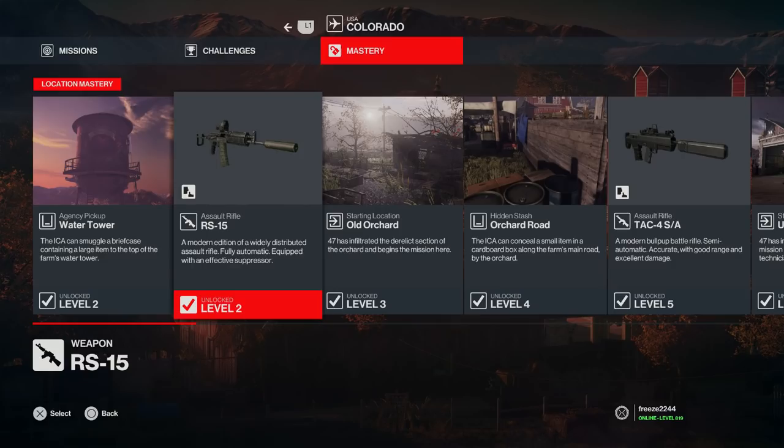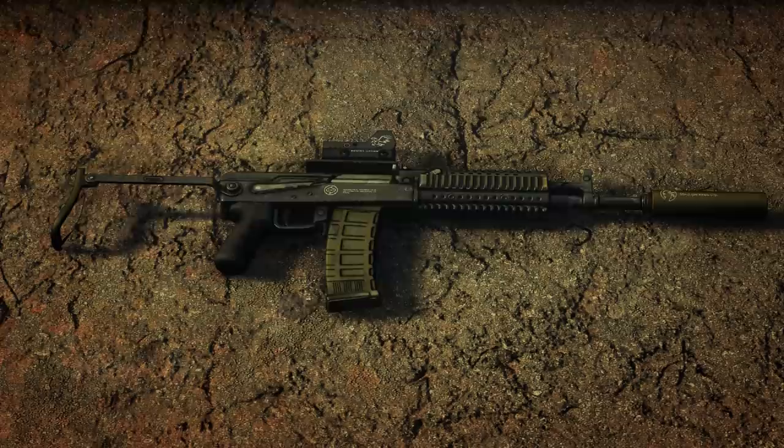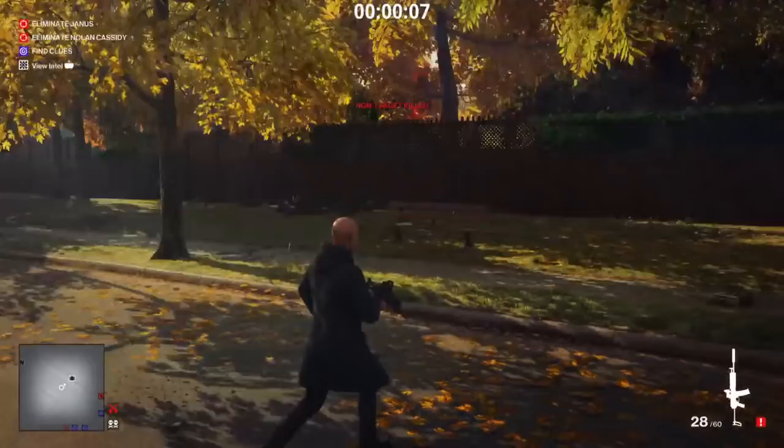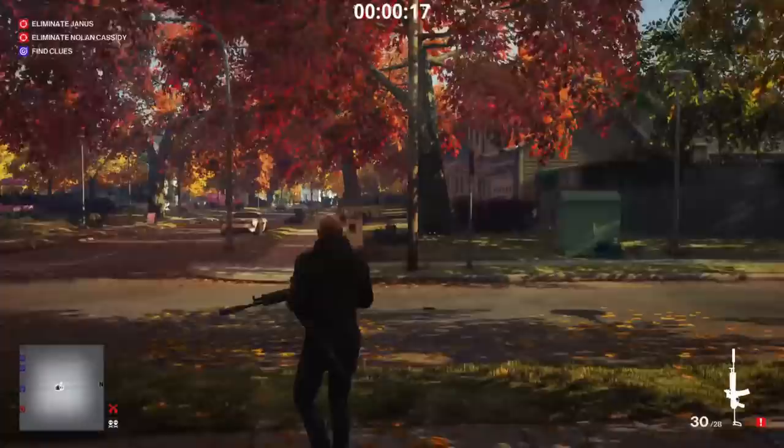First up is the RS15, which is locked to mastery level 2 in Colorado. It's described as a modern edition of the widely distributed assault rifle, fully automatic, equipped with an effective suppressor. This is what it looks like in game, and straight off the bat this is probably the best assault rifle in the series, purely because it has the best recoil properties compared to the others.